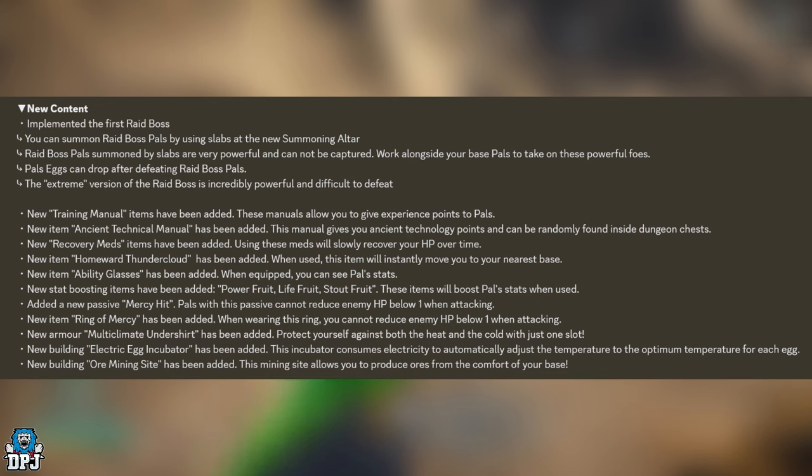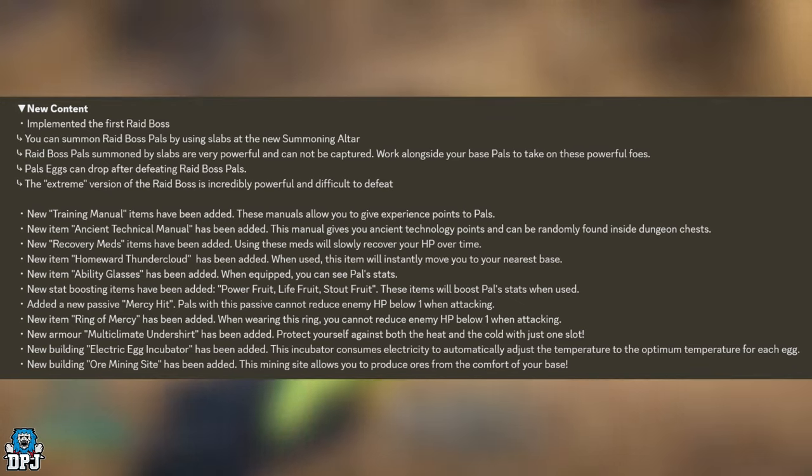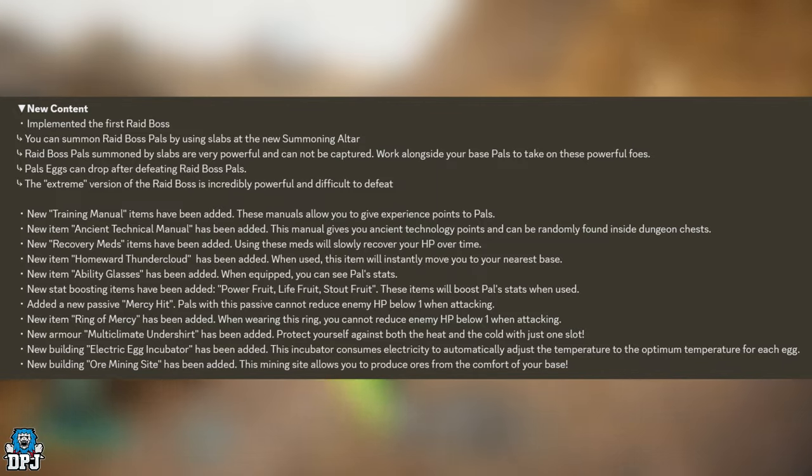New stat-boosting items have been added: Power Fruit, Life Fruit, and Star Fruit. These items will boost Pal stats when used. It remains to be seen whether this is a permanent change — a lot to investigate with this new update.